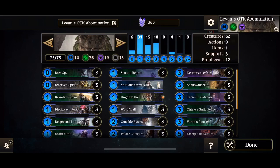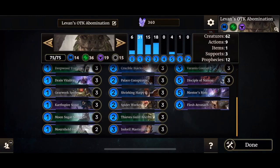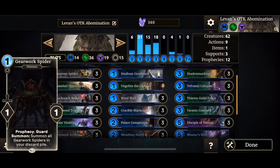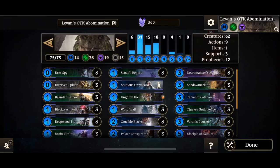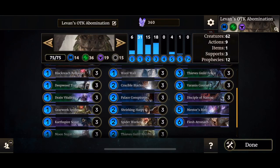Shadow Marking three copies, Savonica Spore, Thieves Guild Fence, Varanus Courier, Disciple of the Mirror, Mentor's Ring and Flesh Aetronoth. The deck is pretty simple — you just cycle until you get bored, then run Flesh Aetronoth, make sure you hold on to one copy of Bandari, put it in hand, then play Mentor's Ring and swing for lethal. That's about it.